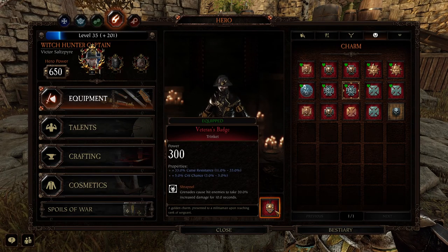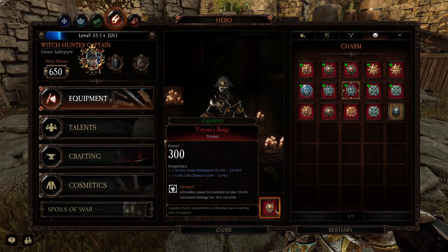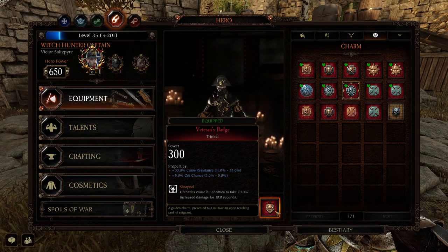And again as always, the Trinket: Curse Resist, Crit Chance, Shrapnel. And as I always say, if you're running Kata, change the Curse Resist to Stamina Recovery.